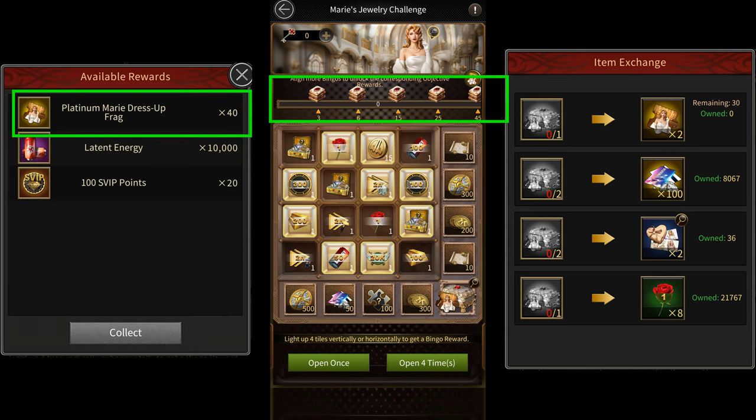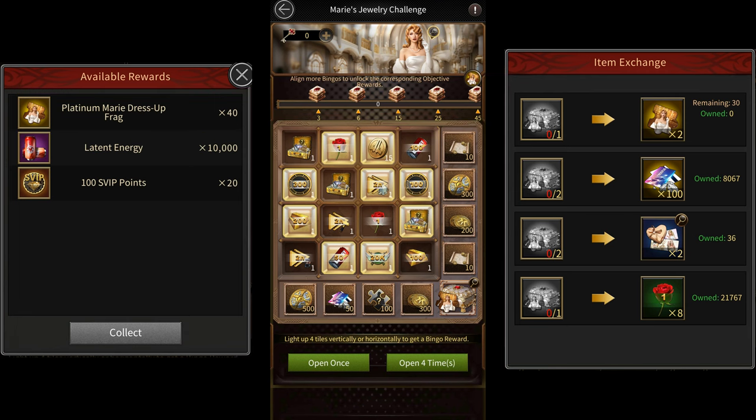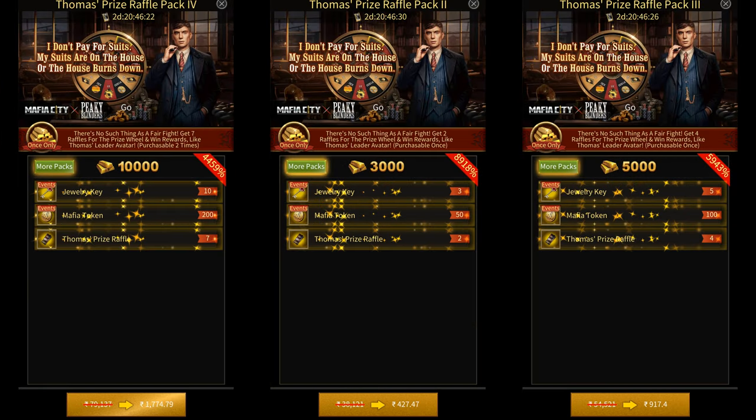The remaining 40 fragments can be obtained from the final milestone reward. The $100 packs in the game give you 25 keys each, so if you only buy $100 packs, it should cost you $2,000 to get the 480 keys required to get her dress. However, you can reduce this cost further slightly by buying lower tier packs that give you more keys per dollar. The Thomas Shelby packs also give you keys, so if you've already bought Thomas Shelby's avatar, it'll only cost you $500 to $550 extra instead of the whole $2,000 to get her.